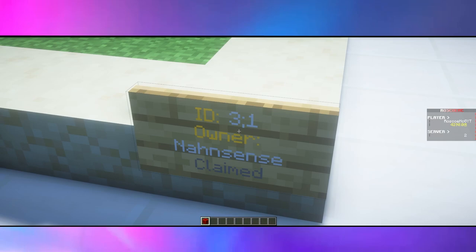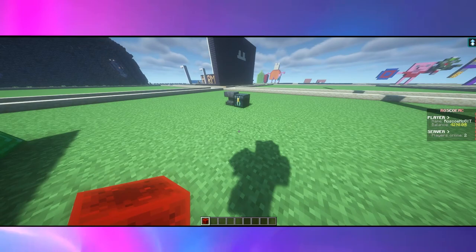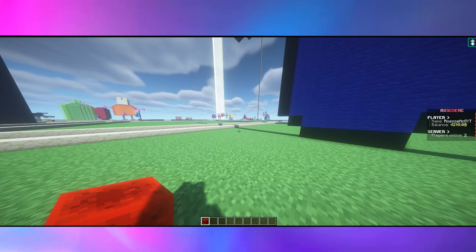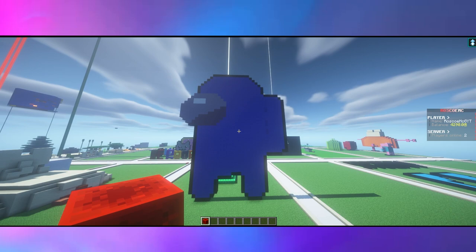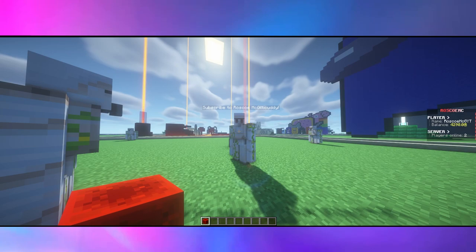Our next build is by a player named Nonsense — I like the spelling of that name. We have an emerald beacon here that goes up forever, and we also have an Among Us character in dark blue, which is awesome. There is also an ender chest and an anvil just in case you want to get some work done. I really like this build. And we have yet another plot owned by Nonsense, which includes a bunch of iron golems that all tell you to subscribe to my channel, and there is also this random hole.